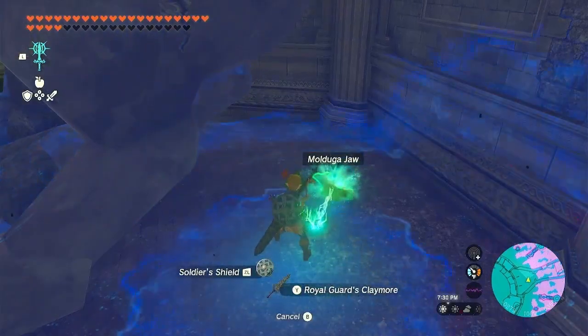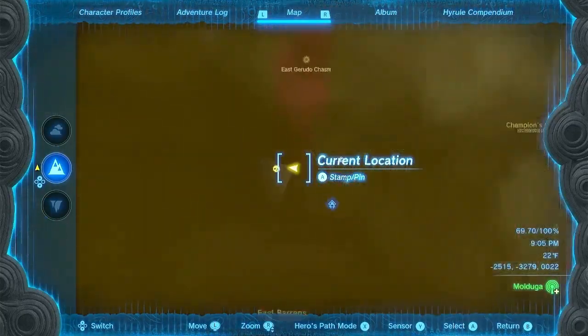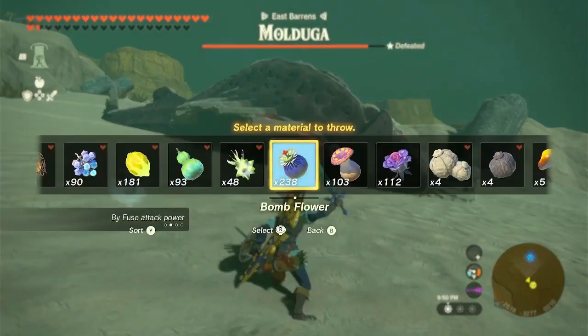Fuse it with a molduga jaw. A molduga is located here. To kill it, I recommend using bomb flowers.